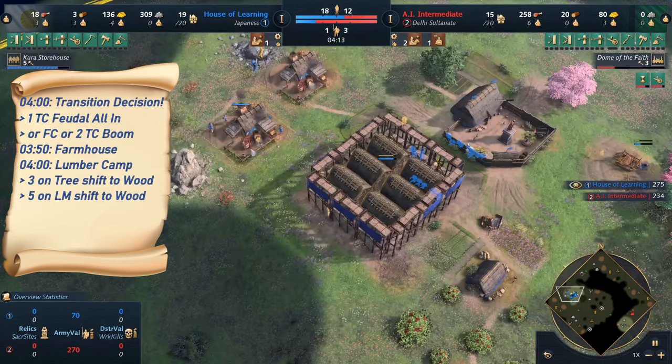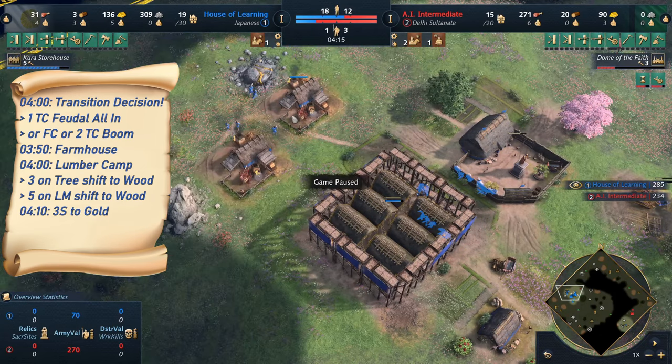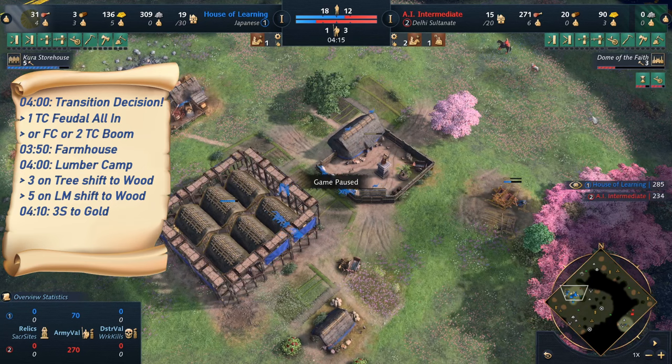I'm now making the decision to not go for 2TC or Fast Castle. I'm dropping off all the stone — I have more than 300 stone gathered already. You can stop gathering stone at roughly 4 minutes; 4 minutes 10 is the safe bet. I'm moving those three villagers onto gold now. If the gold is on the other side of the base, you can obviously switch those three to food and move the three food villagers over to gold.